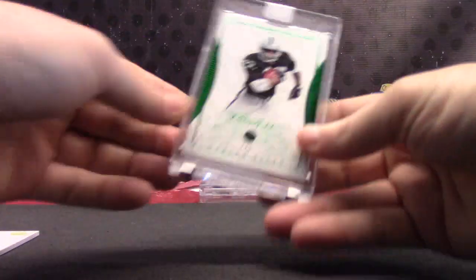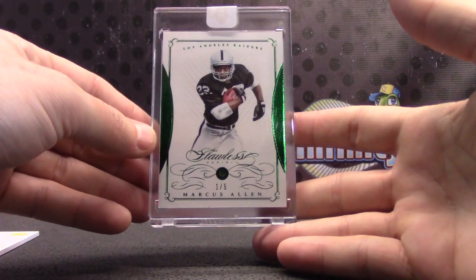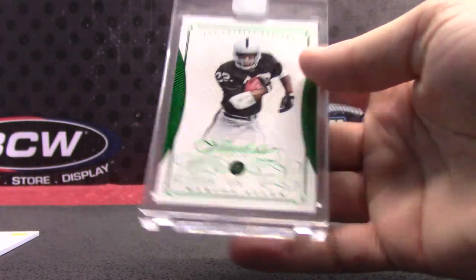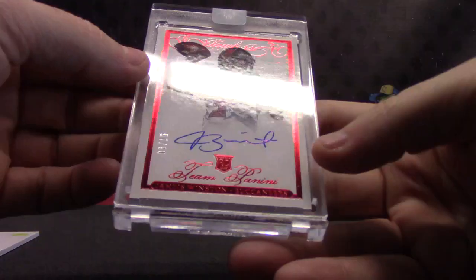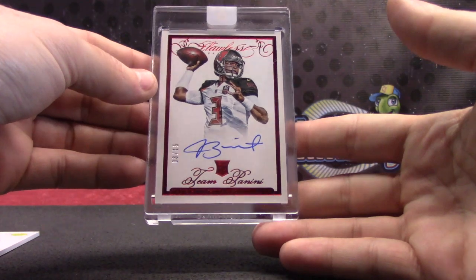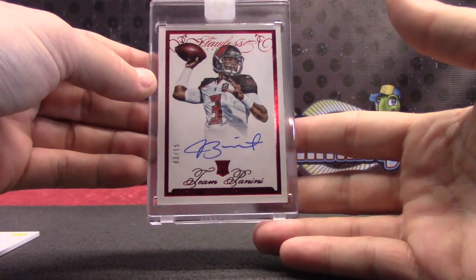Here we go, Sean — one of five. Marcus Allen, AFC West. Triple hits for Sean. By the way, that was an emerald — one of five emeralds. Got another Winston, number three of 15, NFC North. Jameis Winston — NFC South, excuse that North part. Might be Jameis Winston.